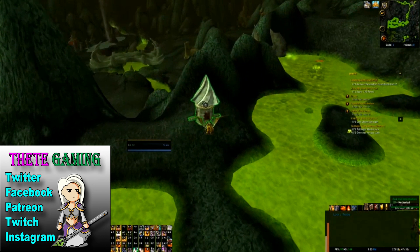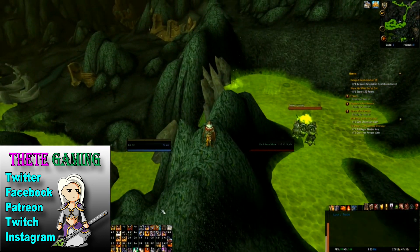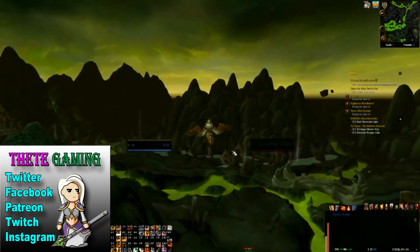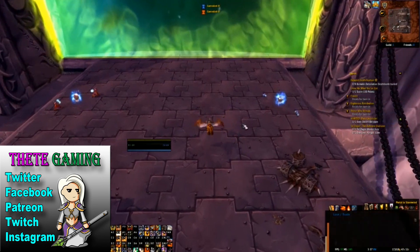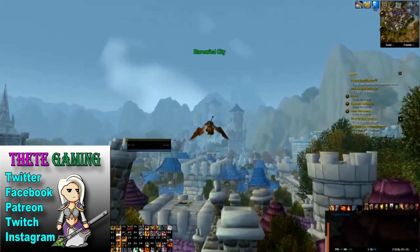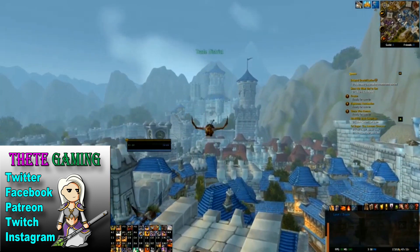Once you've picked this up, you're done for Outland. Head back to Hellfire Peninsula where we have the portal to Stormwind again. Thank goodness for all these portals and flying — otherwise where would we be? From Stormwind Keep, we're going to go back to Dalaran, because there are a couple of Dalarans we're going to visit. We're first going to visit the Legion Broken Isles Dalaran.